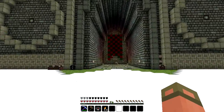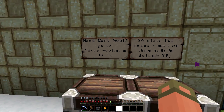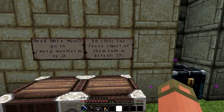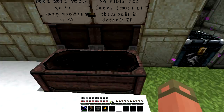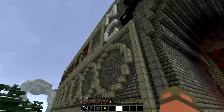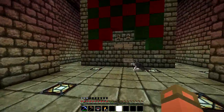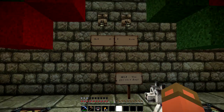Let's get into this arena. What do these signs say? 'Need more wool — go to warp wool farm, 56 slots, faces and stuff like that.' He left a bunch of wool and stuff for people to make their own faces, and it looks like there are a bunch more slots on the back so people can go and do that.